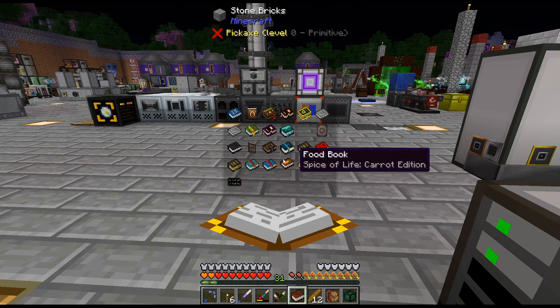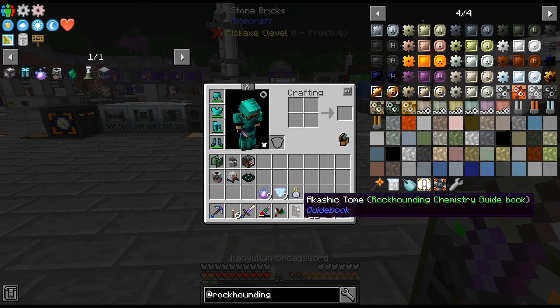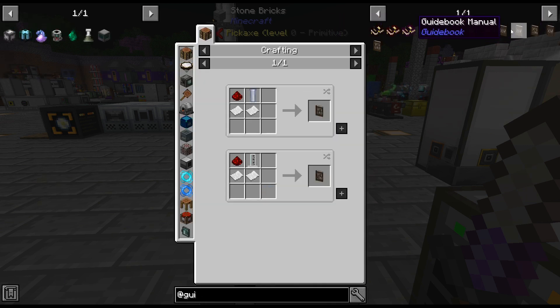The Lexica Botania was totally... The Akashic Tome. Although I can't find it — Guidebook, that's why it's not showing up under that. What is all this stuff? Guidebook manual? Editions manual? What is all that?